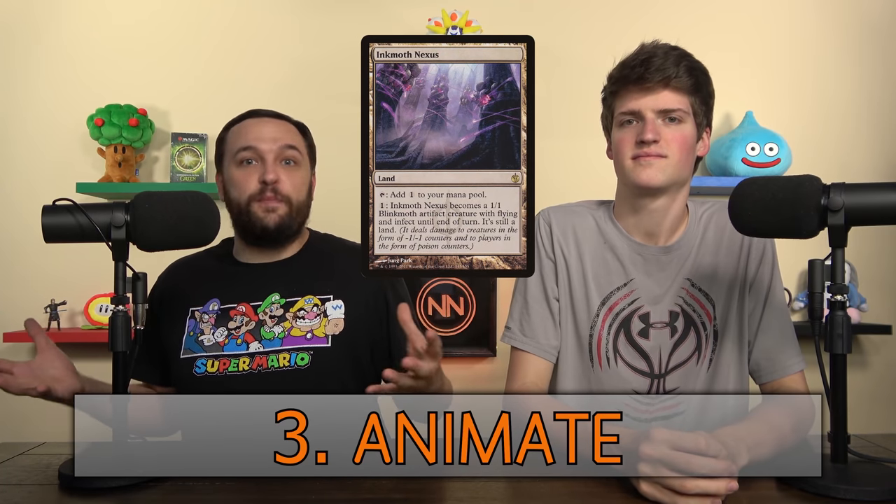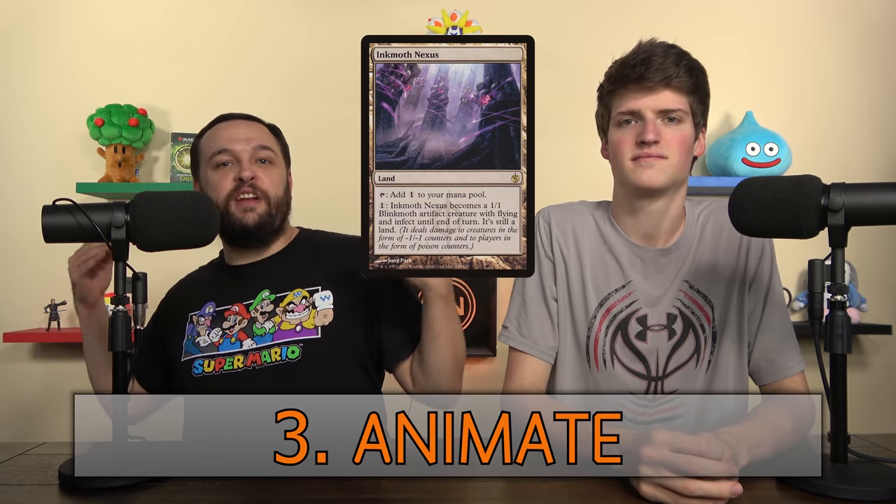Alpha — this is an Alpha Strike or an Alpha Swing. It's attacking with all or basically all of your creatures at somebody. Animate — if you have a card that isn't a creature, you probably pay some mana or do some effect to turn it into a creature so it can attack or block.